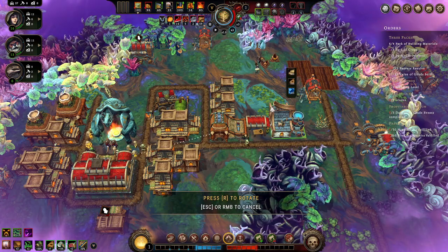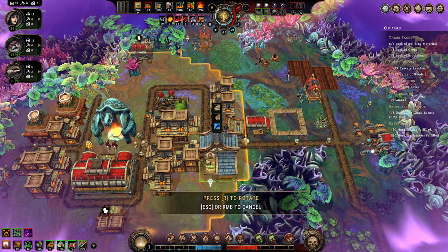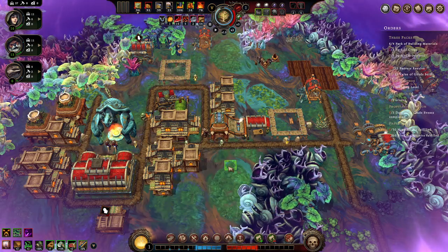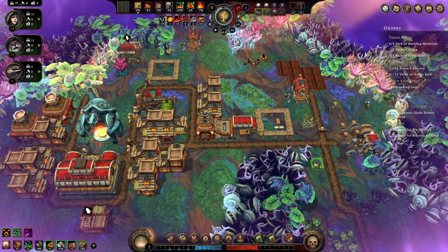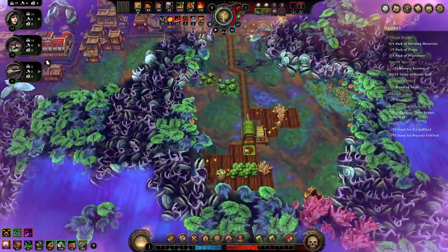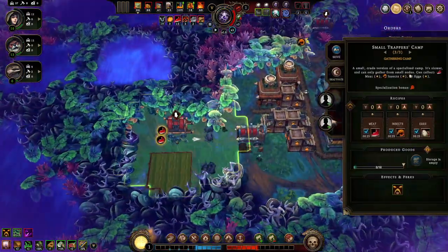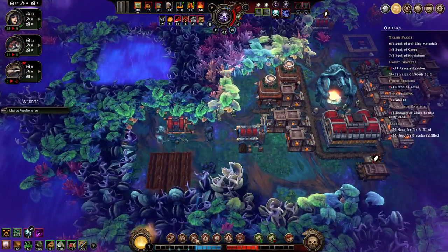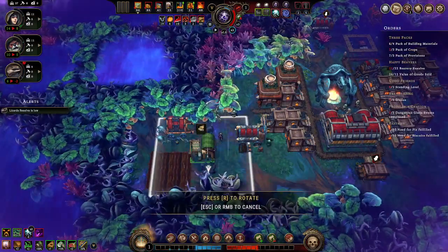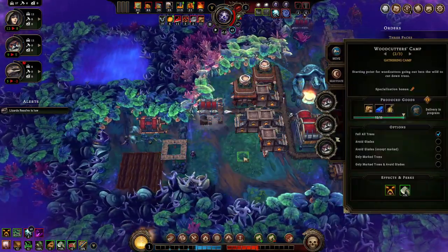We can throw the brewery in here and the tavern pattern. I'm making stuff here and can make another bit of farmland. Getting the lizard farm going. Let's do that there - around the perimeter.